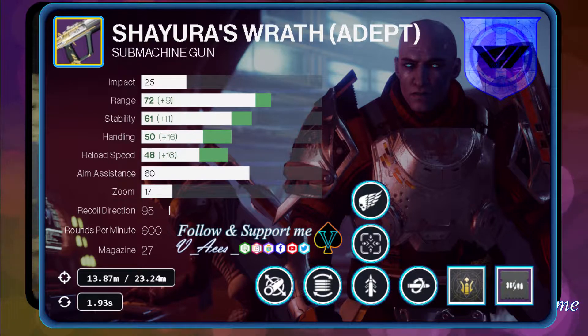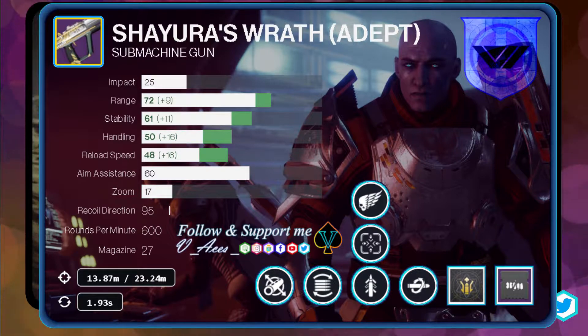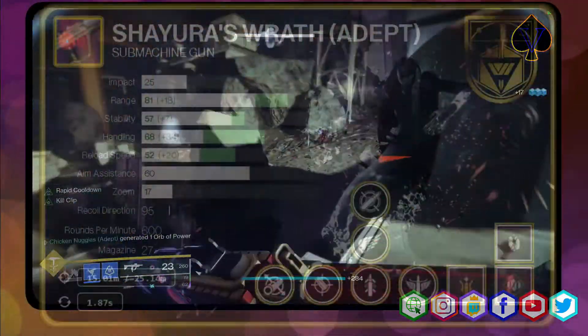Looted Barrel will highly improve handling and stability, and Flat Mag will improve stability and reload speed. The improvement of reload speed will synergize greatly with Kill Clip, which increases damage when reloading after a kill. The third column can highly profit from Quick Draw, which reduces draw time, Killing Wind, which improves handling, mobility, and range after kills, and Tunnel Vision, which highly increases target acquisition and aim down speed when reloading after a kill.